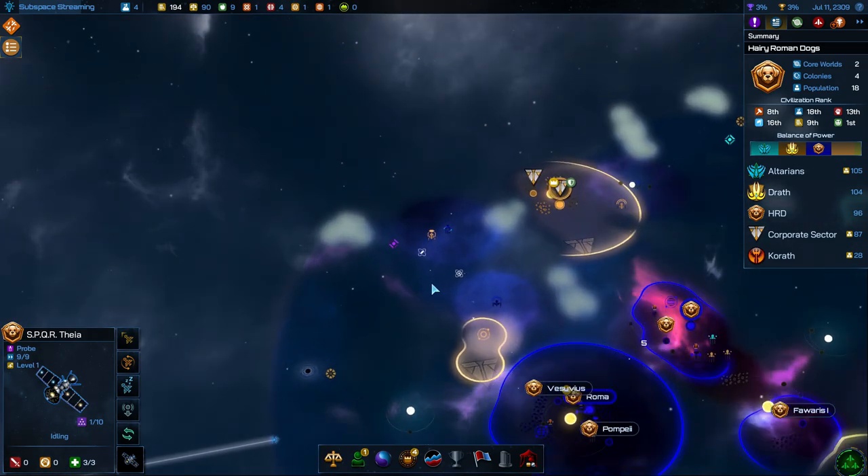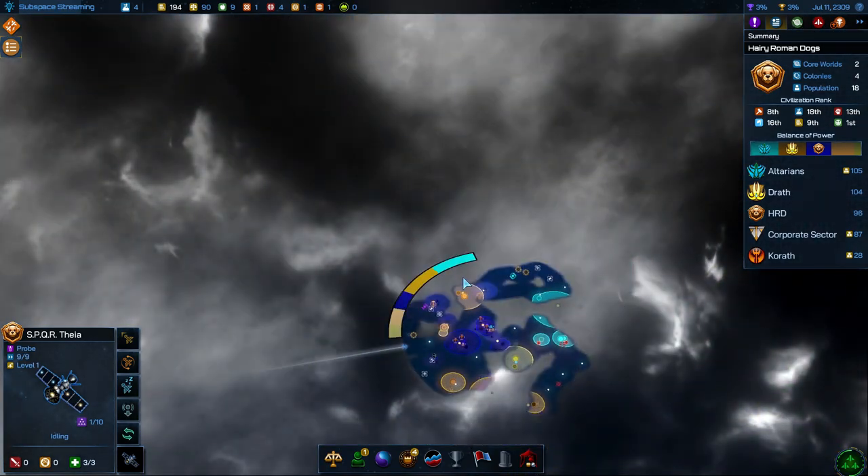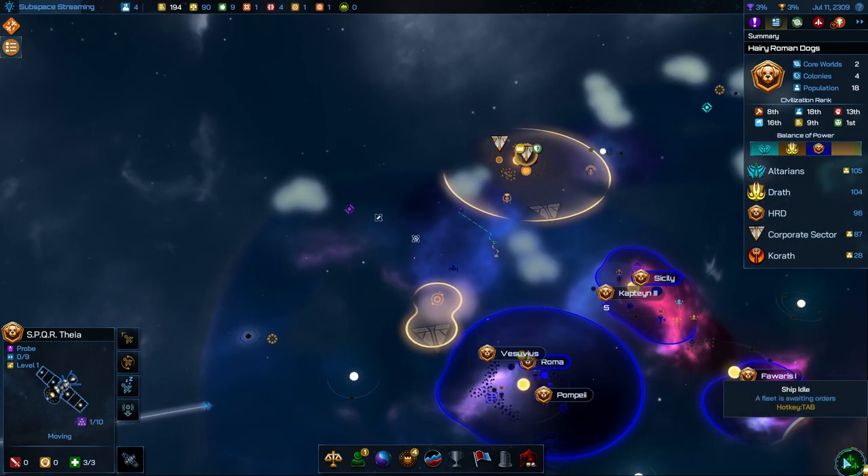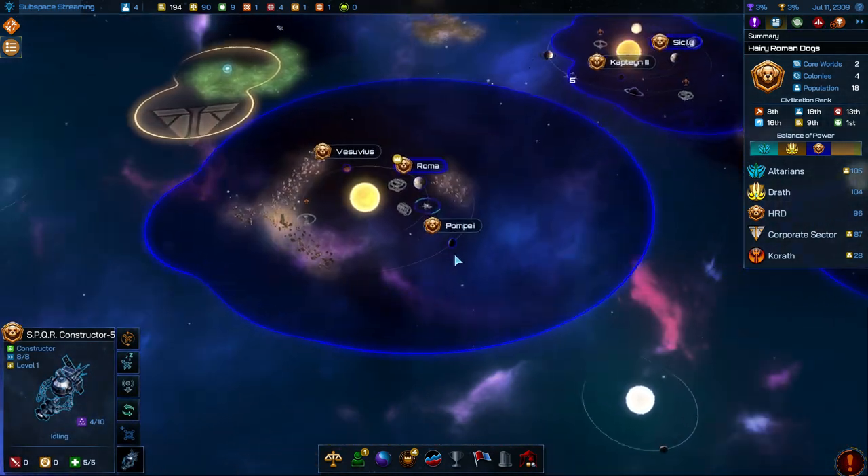We did piss off the corporate sector — got a negative one because we kept the ancient artifact for ourselves. I feel like it was worth it. So the probe here, let's go over here and see what's in this area. We've reached their borders. Let's see if there's any other artifacts to go after.